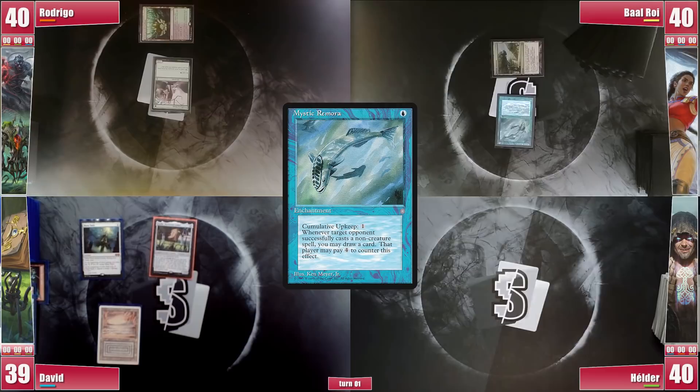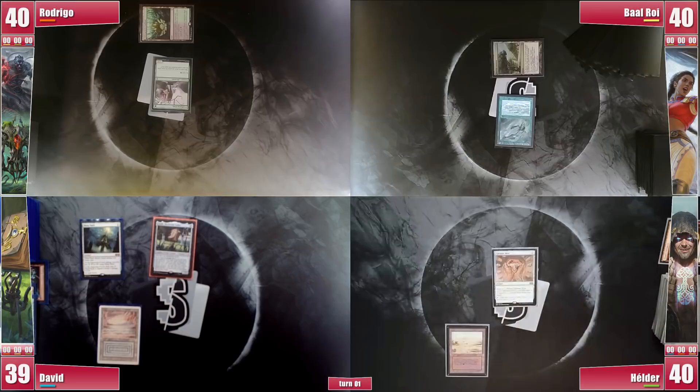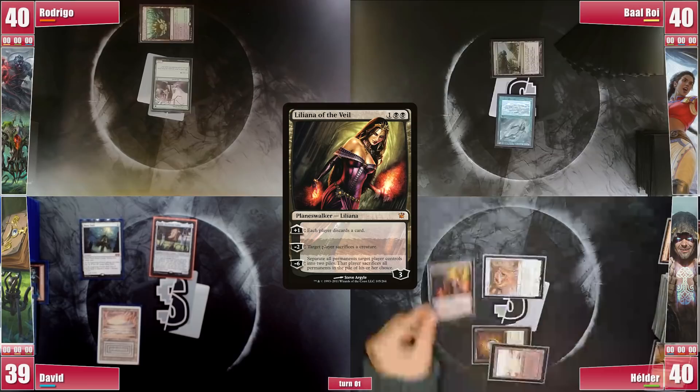Elder plays a Badlands and casts a Cabal Mox into the Remora since Cody could right away steal the game and Elder can sit and wait. He imprints Baal's Trickery to the table's surprise. He casts a Mox Diamond, triggering the fish but unable to pay, and discards a Marsh Flats. With his 3 mana he casts Liliana of the Veil, triggering the fish once again, but he down-ticks her right away, stealing David's turn to win from him.